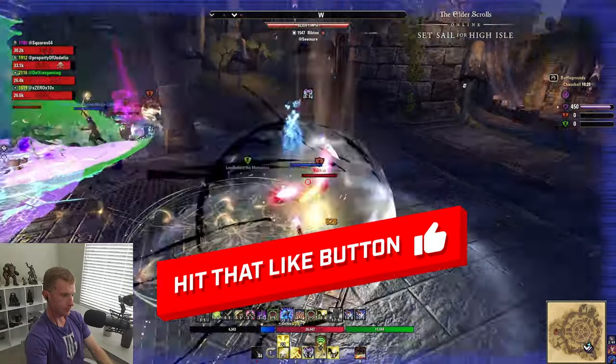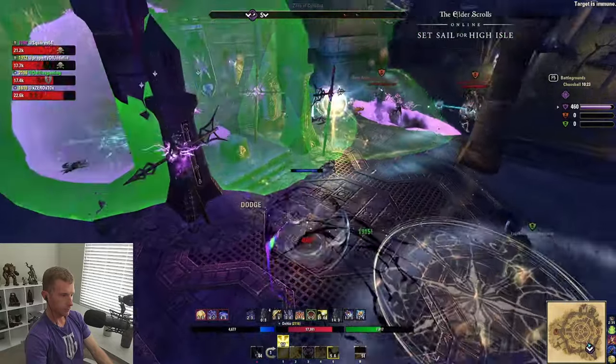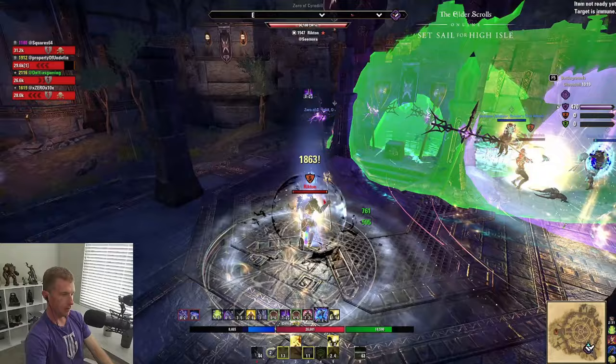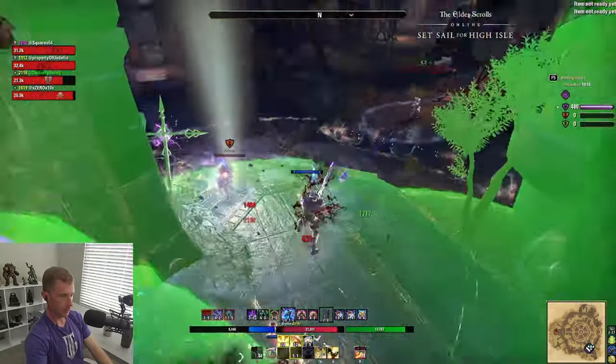First up are the mythic leads — there are five to get. You need to have the Greymoor DLC or ESO Plus to access these mythics, and you have to level up your Scrying and Excavation to level seven to get the gold mythic leads, so that's where you'd want to start.